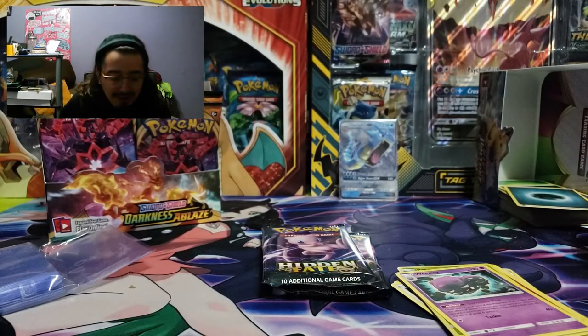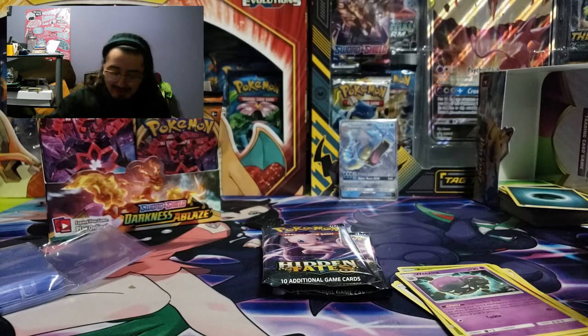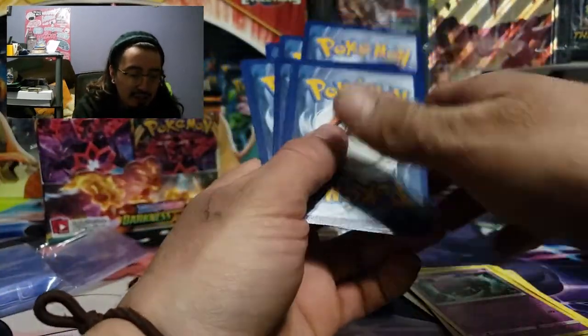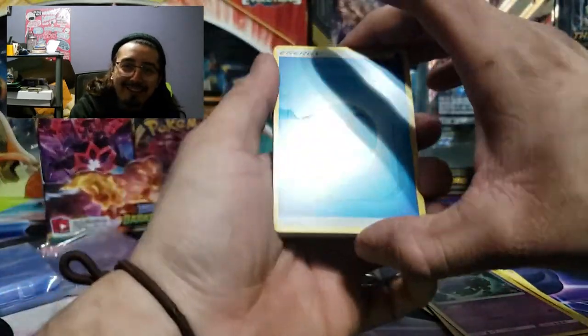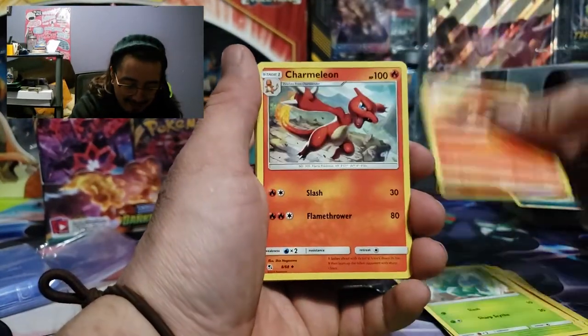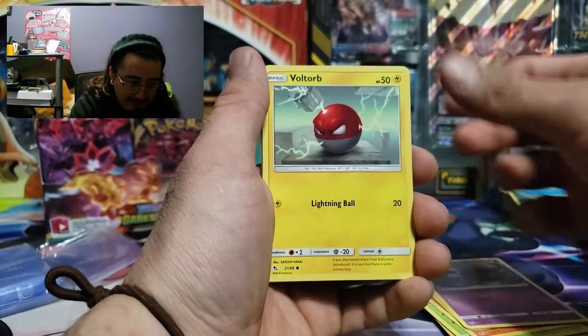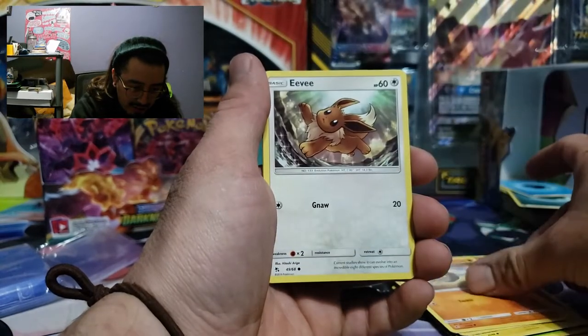Come on, Eeveelutions — Sylveon, Umbreon, even Glaceon, we don't have Glaceon yet. That was not good. Second pack: Scyther, Magmar, Charmeleon, Oddish, Voltorb, Cubone, Geodude, Eevee — come on!